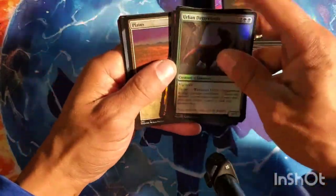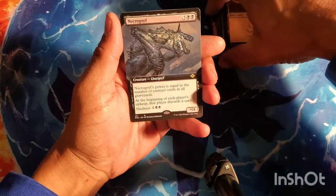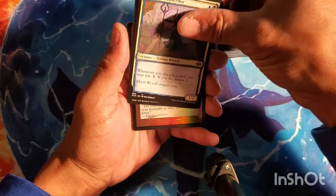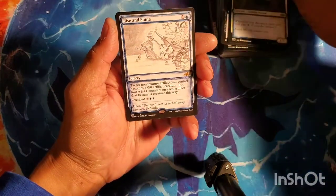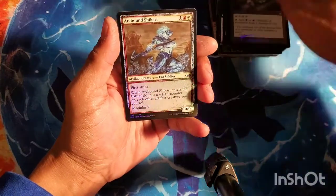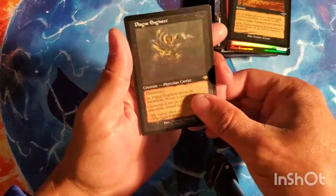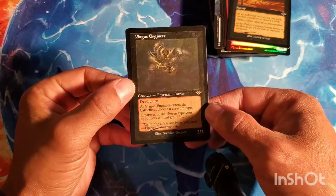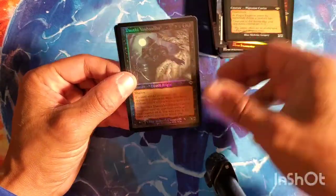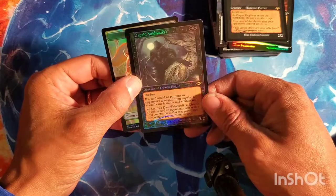Mishra's Factory — that'll see some play. So the wannabe five-drop Goyf, Necro-Goyf, Chancellor, Rise and Shine, another Talisman — so my third Talisman. Bone Shards, Plague Engineer foil — there we go — it's so dark. And a Dauthi Voidwalker, the time-shifted foil. That was a good pack — Plague Engineer!